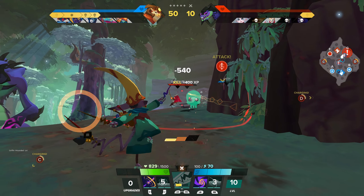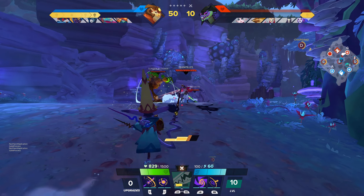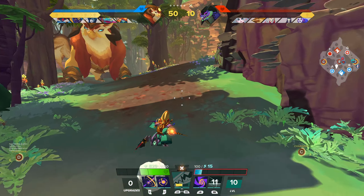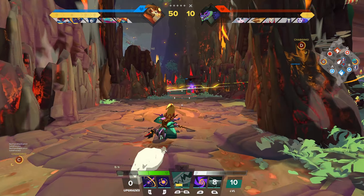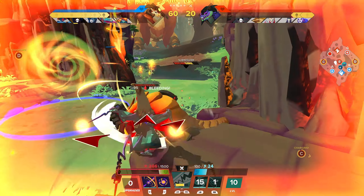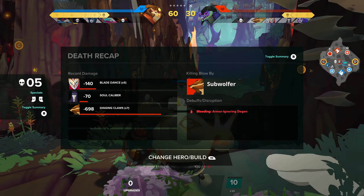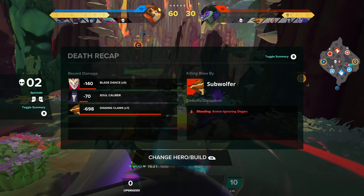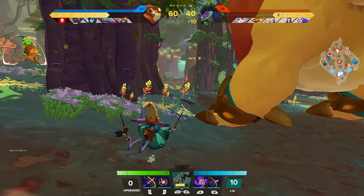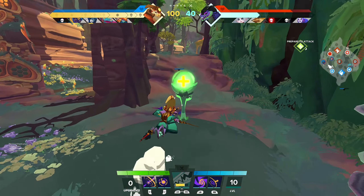Inside the beta you don't get access to any of the two new characters — it's only the same original cast from 2017. You also don't get access to the original mode from that version. In the beta you only get access to the brand new mode, Rush, which is a shorter, more fast-paced version. I'm personally not really a fan of Rush; I much preferred the longer, drawn-out game mode where you're summoning creatures and being more strategic. This Rush mode kind of just felt like a TDM — team deathmatch — style mode, which is great for getting an understanding of the game.